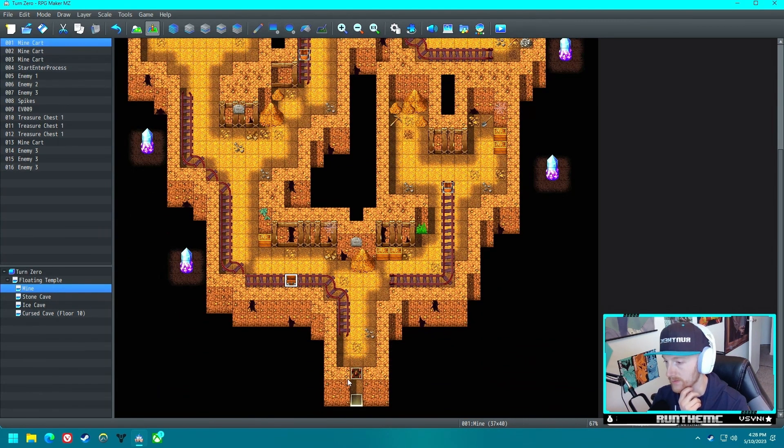I want to look at making these treasure chests cost money to open so that you have to engage with the enemies. That's what a lot of other roguelike games came up with - you want the player to engage with enemies, and what better way than to have them fight enemies for gold to then gain weapons or power-ups. Let's go ahead and give this a playtest to see where we left things off.